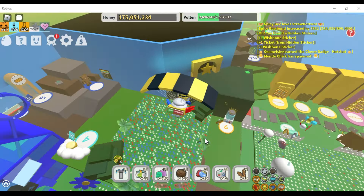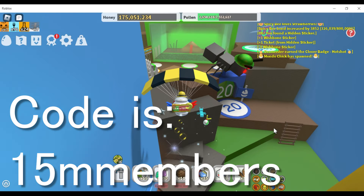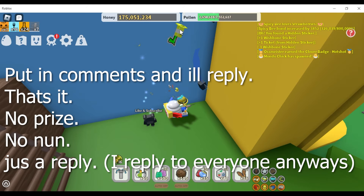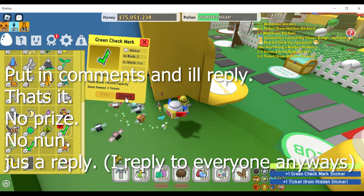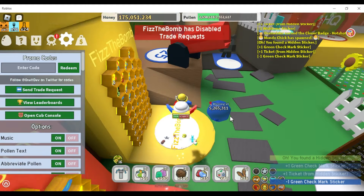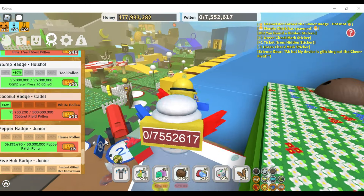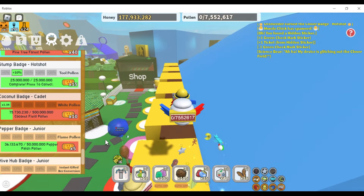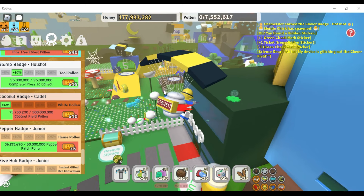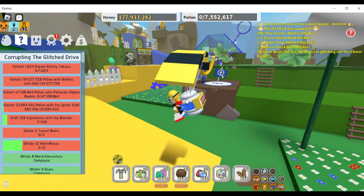In today's video I'm going to be showing you the new code in Bee Swarm Simulator, found after 22 years. It's not much of an update, it's just a code, but I'm so grateful. The code is for 15 million members. You have to be in the group to use it. It gives you coconut field boost and wins, bamboo field boost and wins, and rose field boost wins.